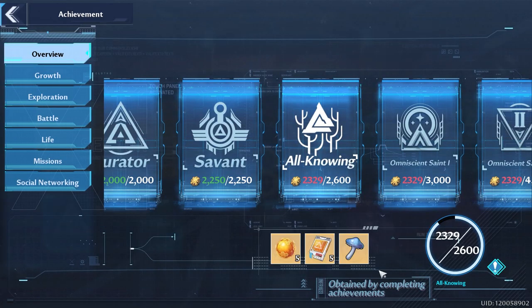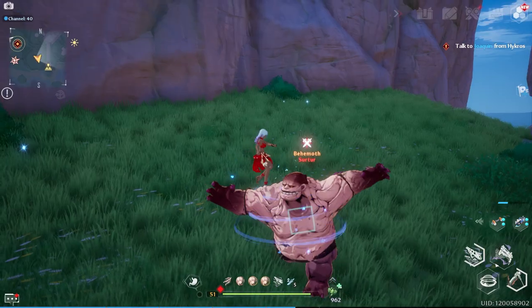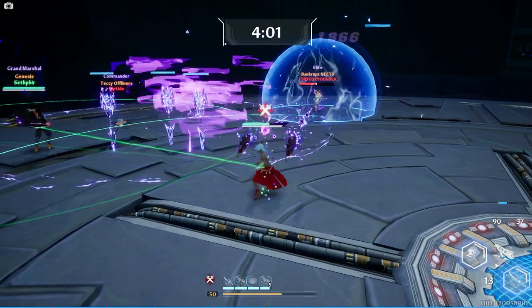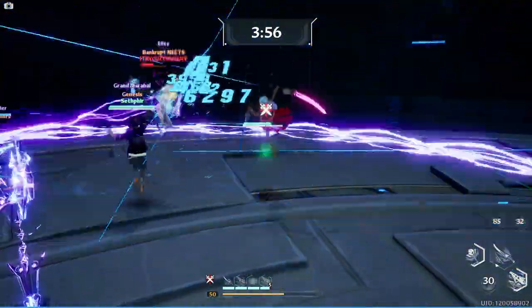Try to do as many achievements as you can today since we're going to artificial island — that might get you a few more rolls. You might also want to go ahead and try to 100% the map so you don't have to worry about this area anymore, or you can go mount farming. Hopefully you guys enjoyed this — if so check out my day 35 video, and talk with you guys later.